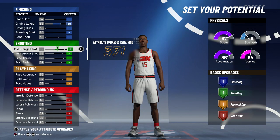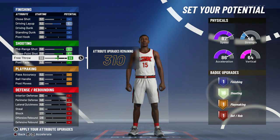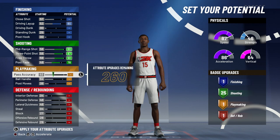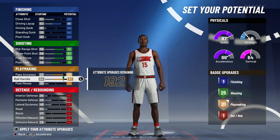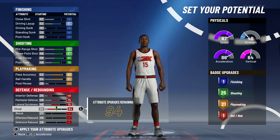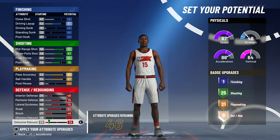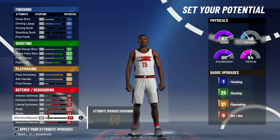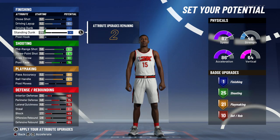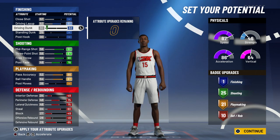For the attributes, you want to max out your driving layup. For your shooting, you want to max out everything and then you can drop your post fade by five so you have extra attribute points. For your playmaking, you want to max out everything except for post moves, and then for your defense, max out everything except offensive rebound. At the very end, put that up until you get 10 defensive badges. Once you're done upgrading your defense, you're going to have two remaining attribute points — I think it's best to put it at dunk so you get a little bit of dunk animations here and there.